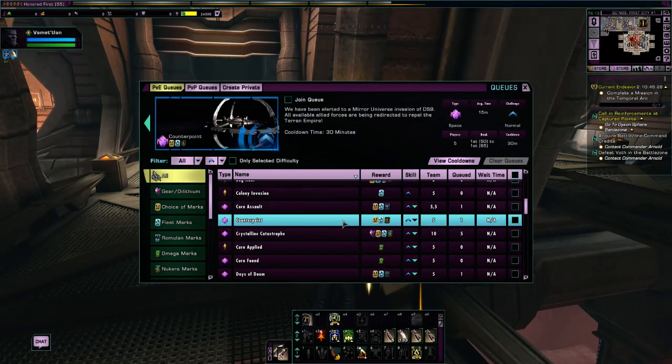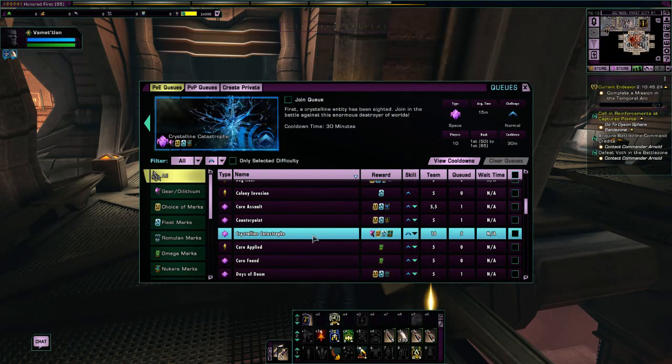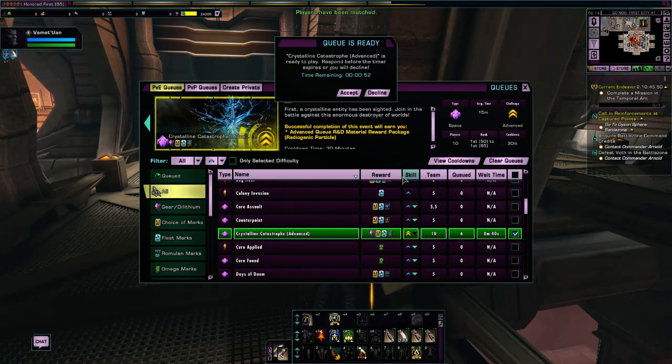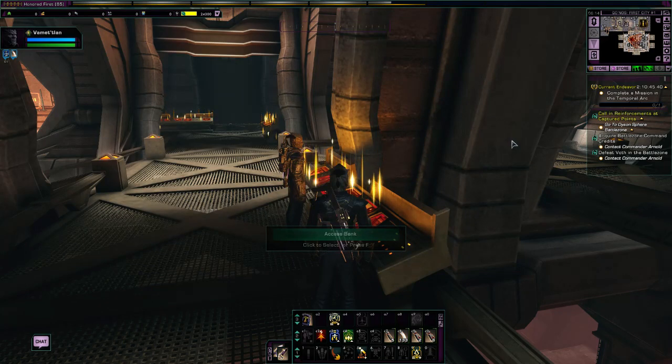What we are going to do next is pick Crystalline Catastrophe and do it on advanced difficulty. The reason I'm doing this on advanced is because this is probably one of the easiest missions in the game, and the majority of players — I'd say 95% — play this on advanced because it is just so easy. To queue up, all you have to do is select the queue, put a checkmark in the box, and when you get the pop-up just hit accept. You will then load into that mission.